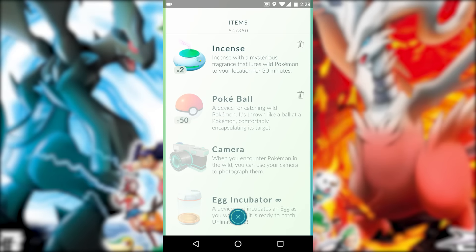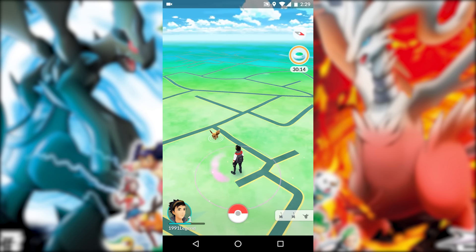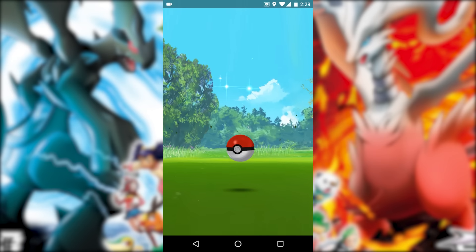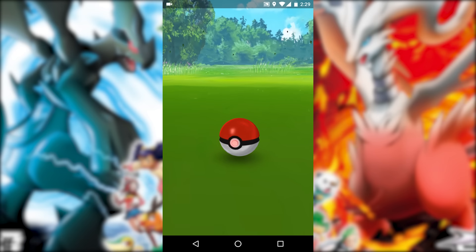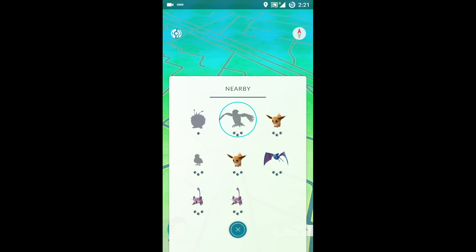The fourth tip is to catch more Pokémon. We all want to catch them all, but that's very hard since you have to travel a lot. What makes it easier is incense — an item you can get randomly at PokéStops. When you use incense, it lures wild Pokémon to your location for 30 minutes, so you can catch more without going further distances.